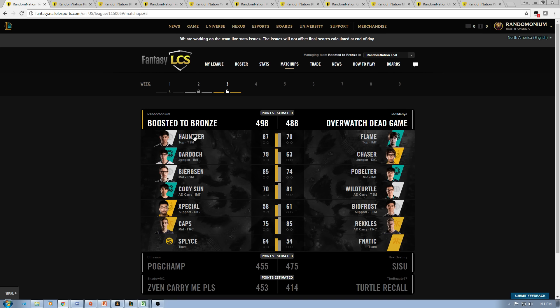So for example, I'm going to match up Hauntzer and Bjergsen with Wild Turtle and Biofrost. The reason I do this, as opposed to matching up Hauntzer with Flame and Bjergsen with Pobelter, is because it eliminates the variability that can happen week to week. You're never guaranteed that someone's going to win a game — upsets do happen. But you are guaranteed that week in and week out, players on the same team are going to get around the same amount of fantasy points. So Bjergsen should get about the same fantasy points as Wild Turtle — actually slightly more on average — giving me a very slight advantage. And top laners in general get more fantasy points than supports, so Hauntzer should get more points than Biofrost regardless of whether TSM wins, giving me a strong advantage there.